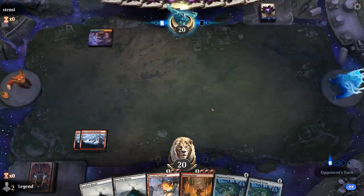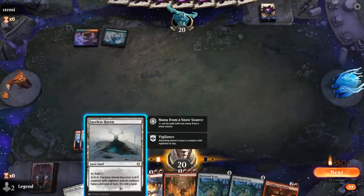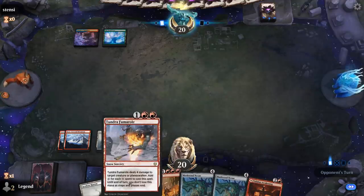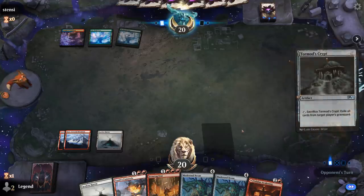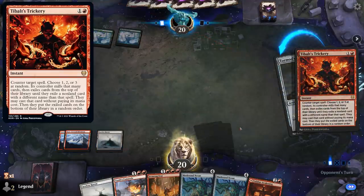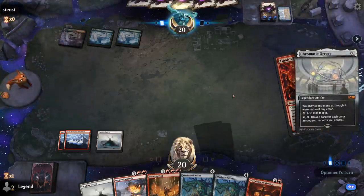Opponent with a Temple of Epiphany and a World Tree — so opponent is going deep. We can definitely cast Awakening and get rid of Nexus. This could be a matchup where Fumarole is not particularly useful. It's a Tibalt's Trickery deck. They hit Chromatic Orrery — pretty good, although at least it doesn't kill us right away.